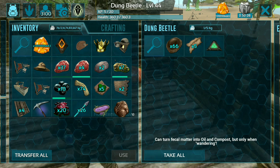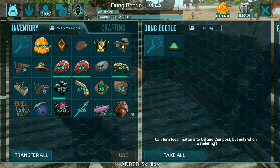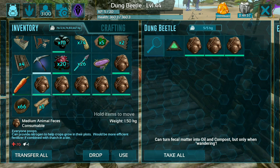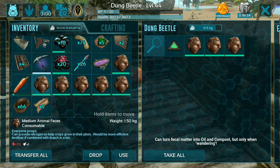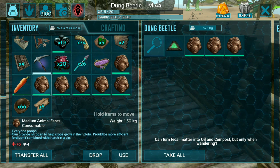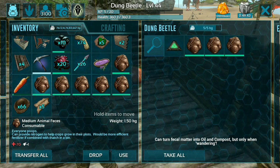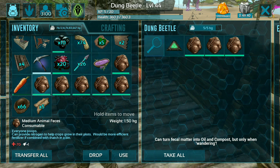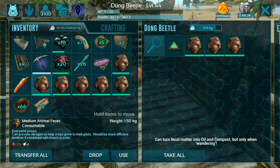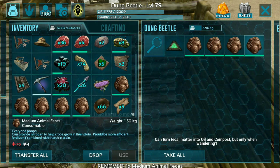What you do is open the dung beetle's inventory and remove other things, then place the animal feces in. Note that the dung beetle will only make oil and fertilizer with the wandering option enabled, so you have to enable the wandering option. You can add multiple animal feces here.